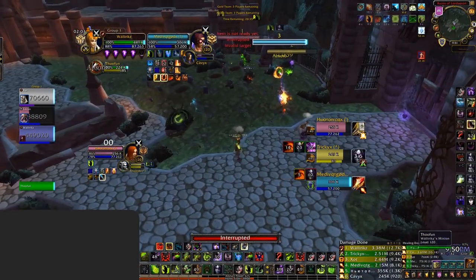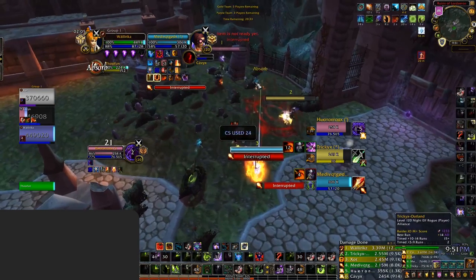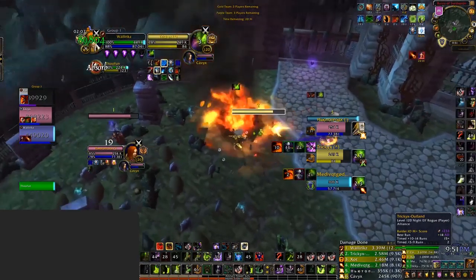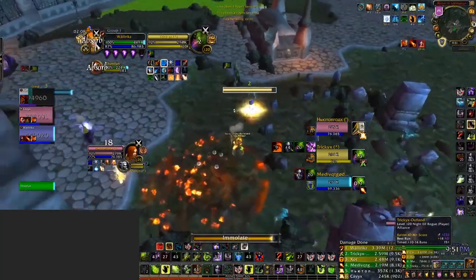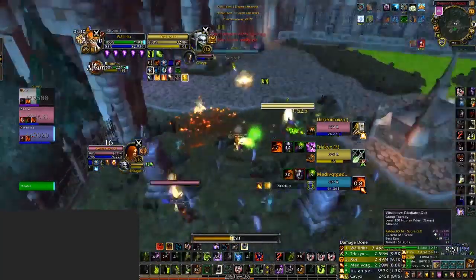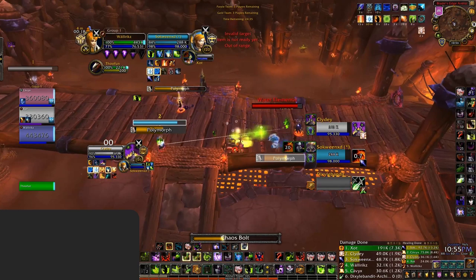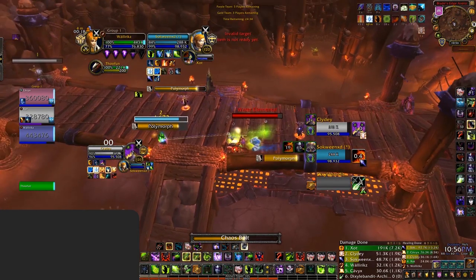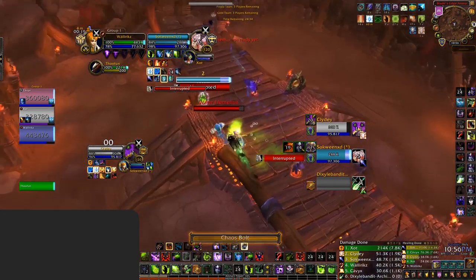Used primarily in conjunction with Havoc, Mortal Coil again has multiple uses. You can use it to peel for your teammates, disrupt enemy team setups, and stop important casts. You can crowd control a healer and a DPS, or use it offensively to enable you to land a Chaos Bolt cast. Spell Lock is just your standard interrupt — use it either offensively or defensively. When you have pressure, you can use it on healers to deny heals and enable you to score kills. You can also use it on crowd control directed on your healer to survive setups, or even on crowd control directed on yourself to get more damage out.